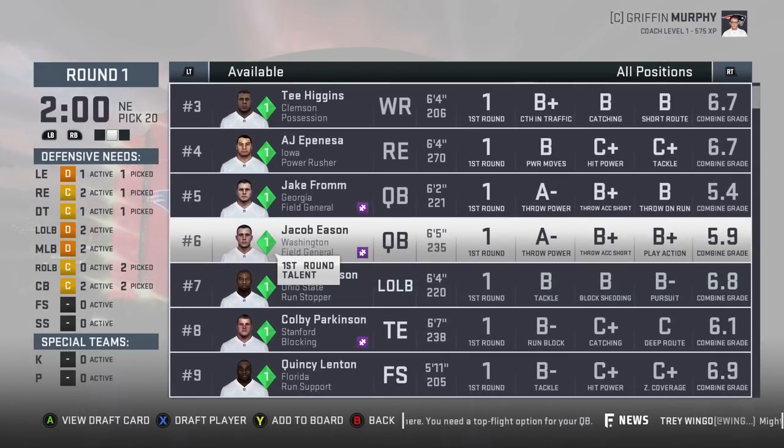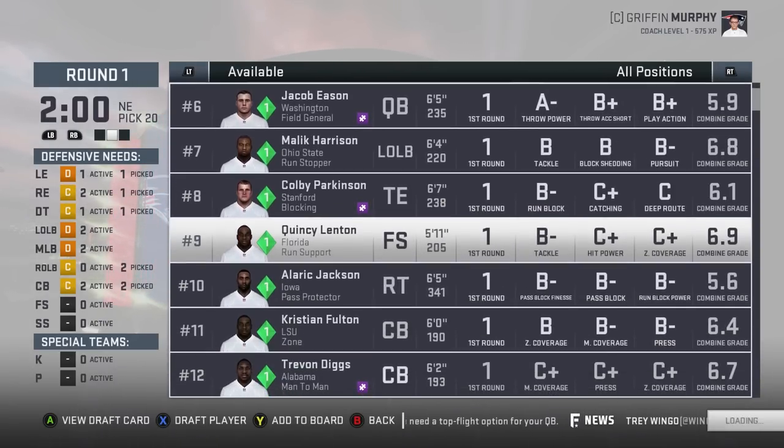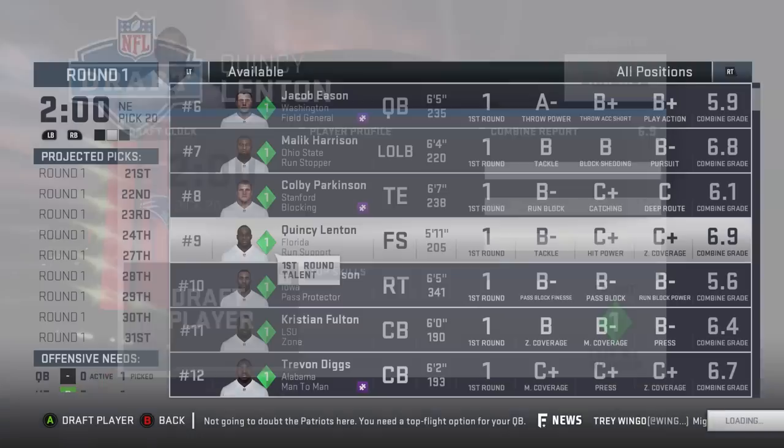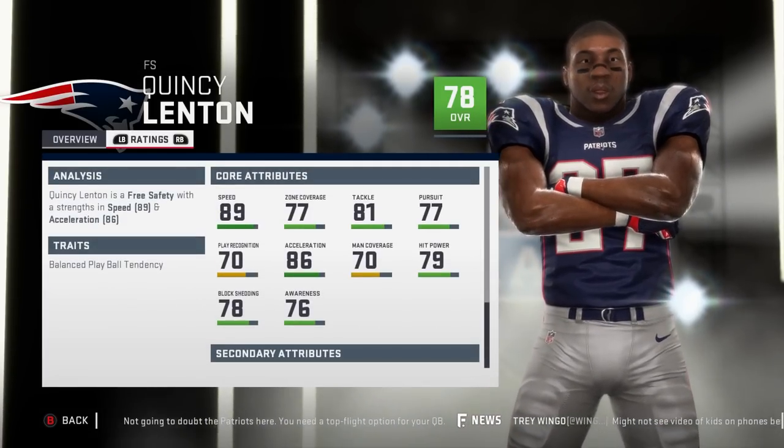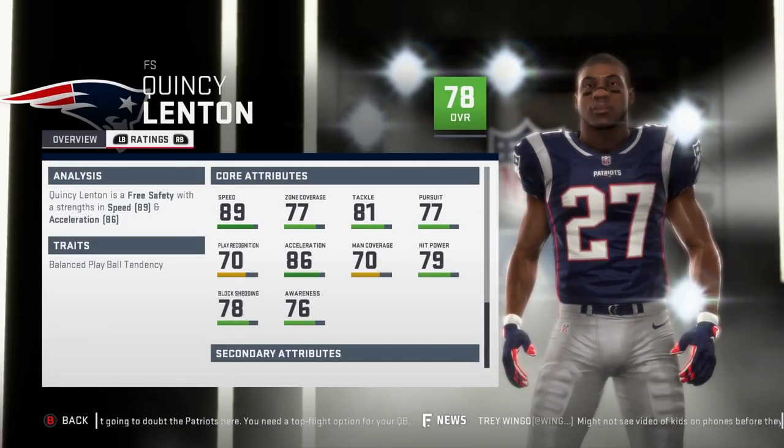We need a middle linebacker, a free safety, a strong safety. Let's get Quincy Lenton — 78 overall, quick development, 21 years old, 89 speed, 77 zone, 81 tackle, 77 pursuit.